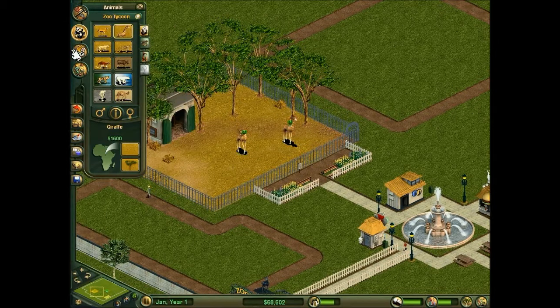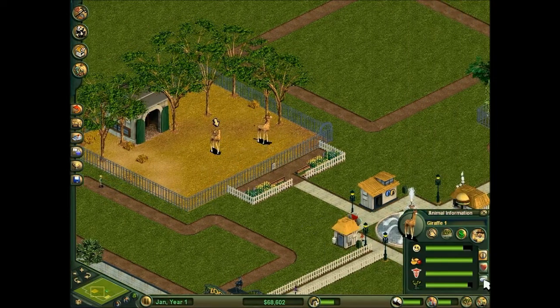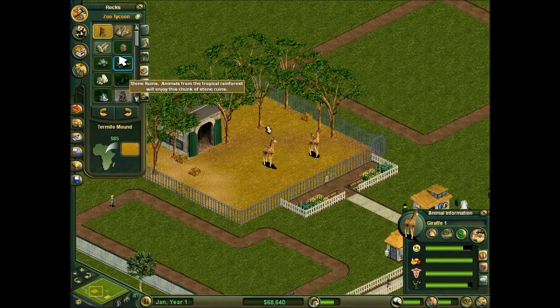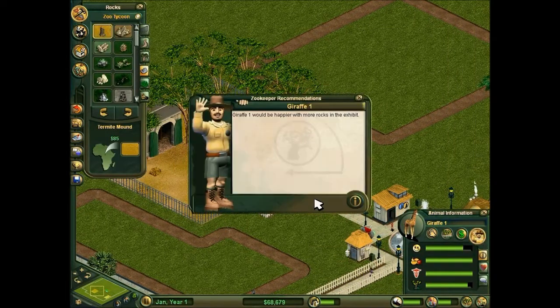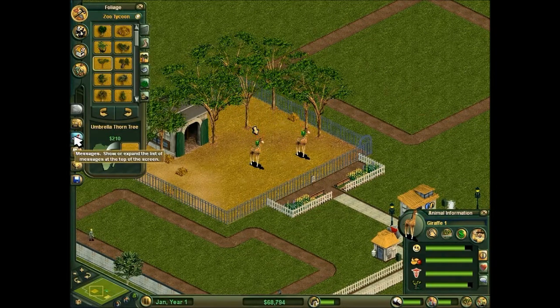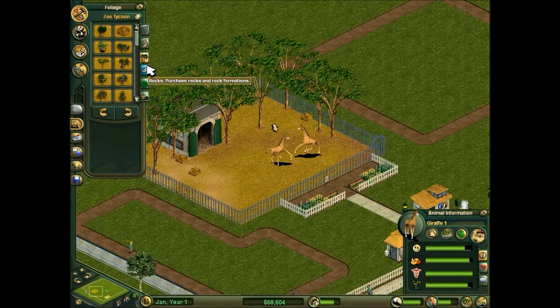We also want a female giraffe. We can actually improve the exhibits, which we may as well. It's saying that they want more rocks in the exhibits. And how are we doing for trees? The favourite tree is the Umbrella Thorn and Cassia tree — probably mispronounce that. It's perfectly fine with the number of trees that there are.